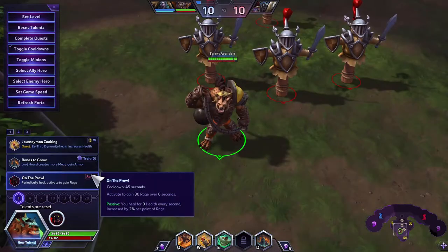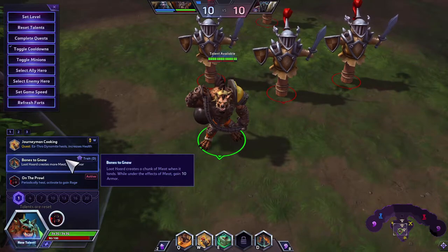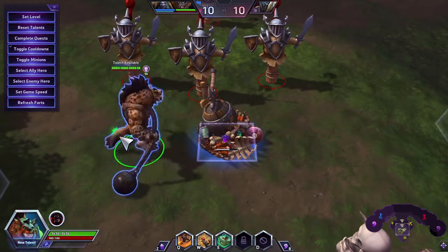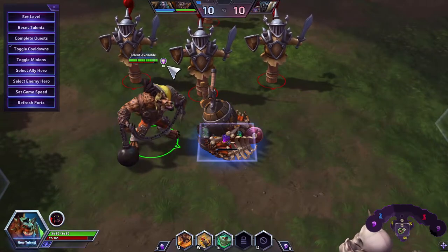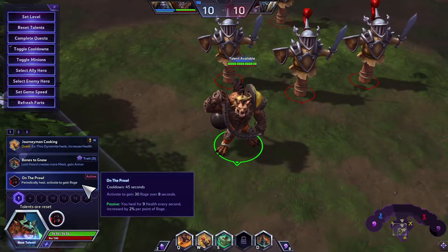Next is Bone to Gnaw: Loot Horde creates a chunk of meat when it lands, and while under the effects of meat you gain 10 armor. Simply place it down, you get that meat, and you're getting that 10 armor.